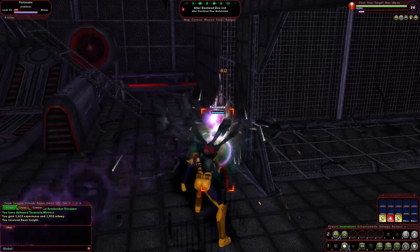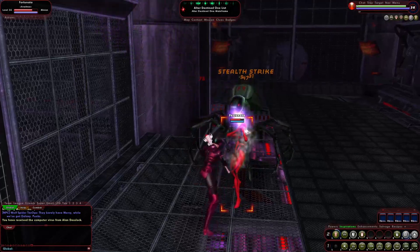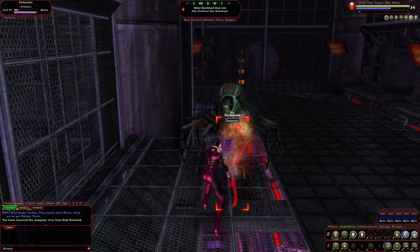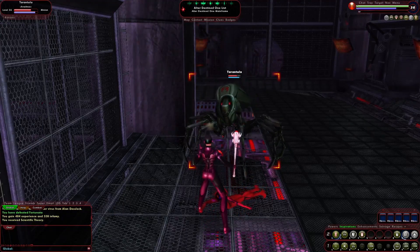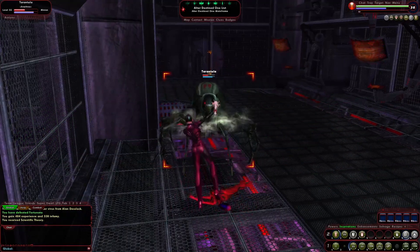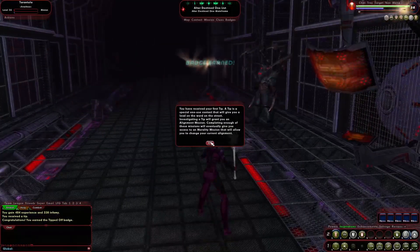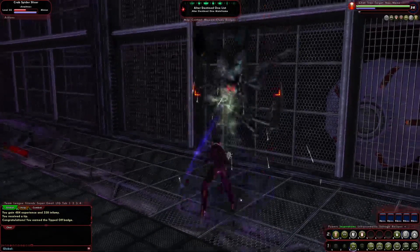If you choose the Bane Spider direction instead, you'll have that mace that you see many Arachno Soldiers carrying. You'll be able to shoot beams out of it and smack people with it. On the secondary side, you get the Bane Spider Armor Upgrade, which increases your overall health and protection to all damage types, along with small protections against status effects like fears, disorientates, holds, and sleep. You also get access to a cloaking device.